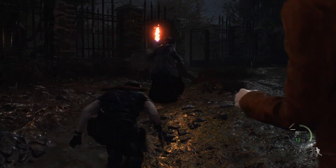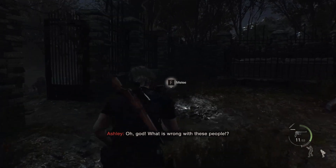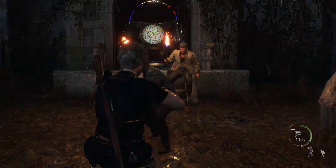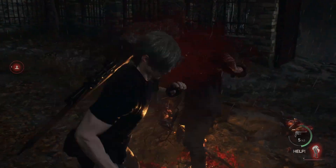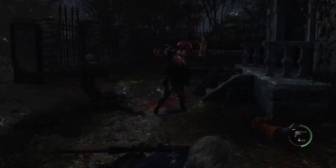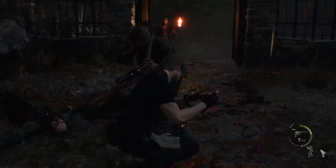There'll be one villager out there on their own that you can probably stealth kill, but a couple more will come in through the gate in front of you. While it is possible to stealth this section, I am very bad at stealth and quickly got spotted and had to fight them all off. So if you end up in that situation, also keep an eye on the church because some more enemies will come out of there. Keep an eye out for any villagers that ignore you and go after Ashley — they'll lift her up and try to escape with her, but a single shot will make them drop her. You'll always know when a villager's trying to abduct Ashley because you'll hear her scream incredibly loudly.